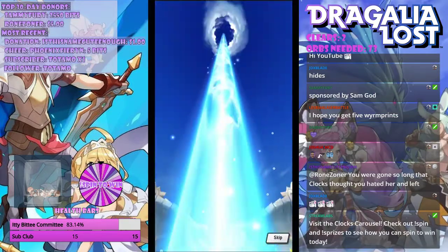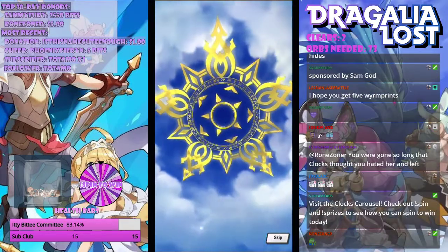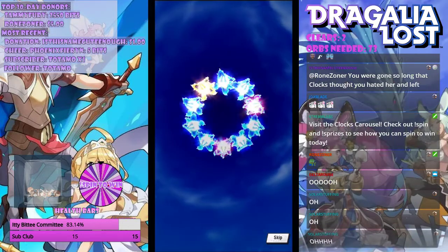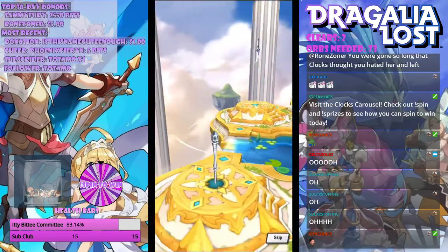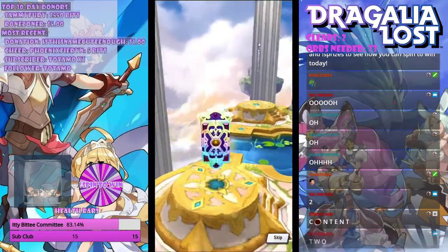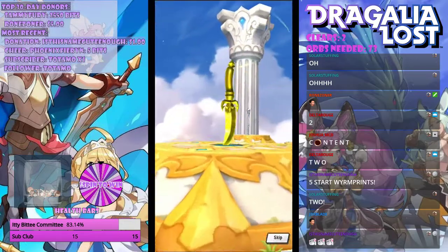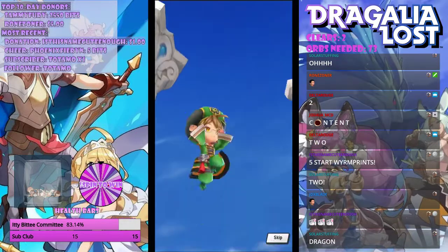Oh, we got a five star! Incoming — we got two five stars! Oh, we got a dragon — oh my god — and a worm print! Yo, I'm so hyped for that worm print, you guys have no idea.